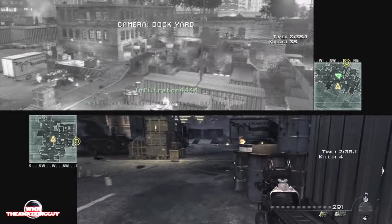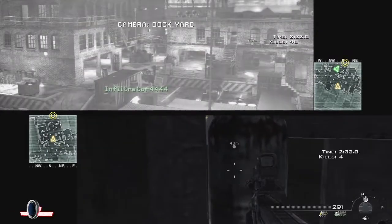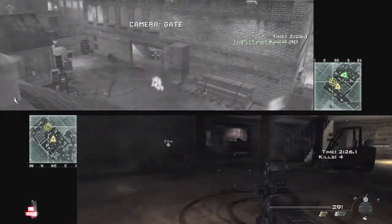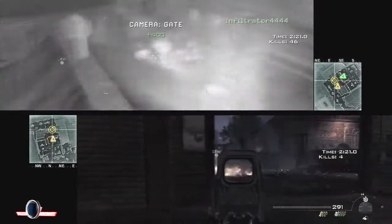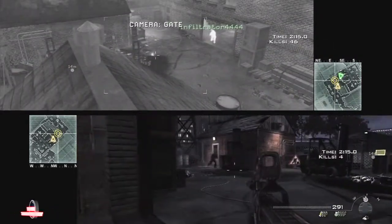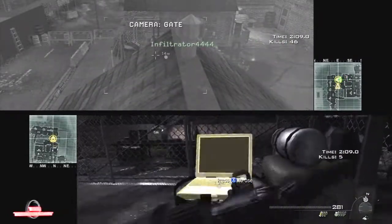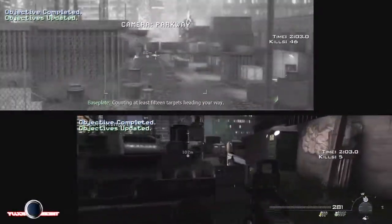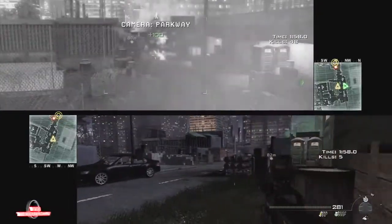Eventually you start moving up and come around here, and more guys just start coming at you. Your friend can switch to the next camera — this is where you'll run into most of the enemies. There's a computer right here that you want to access, and it opens the gate. This next part is probably the hardest section so far because there are a lot of guys coming at you more than ever.